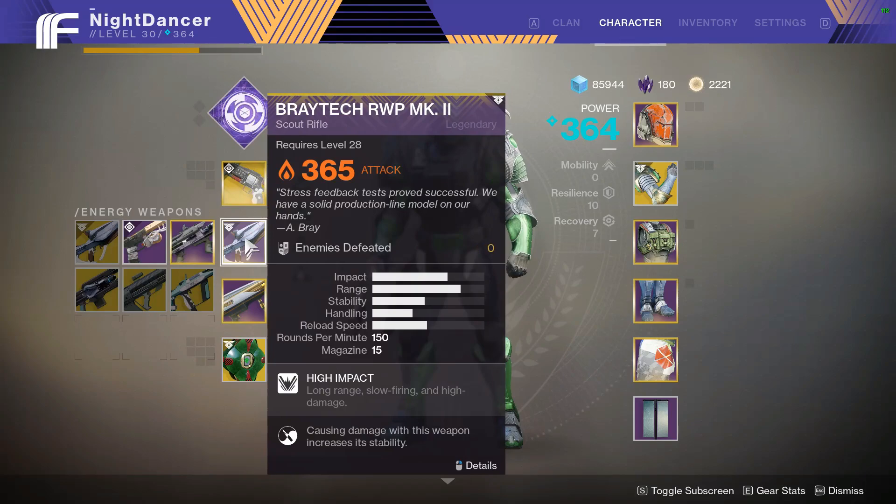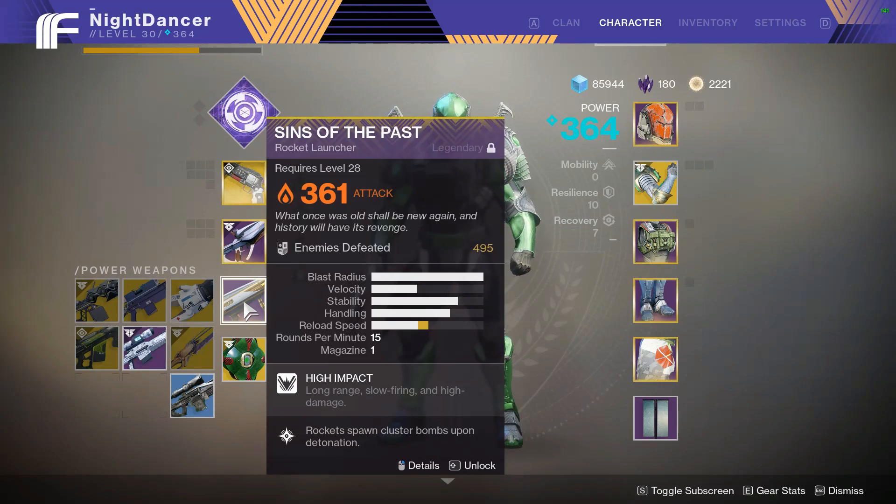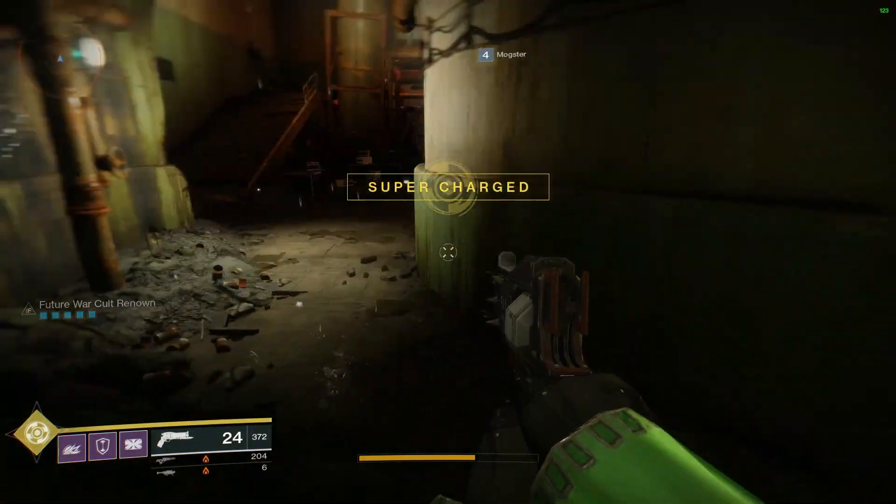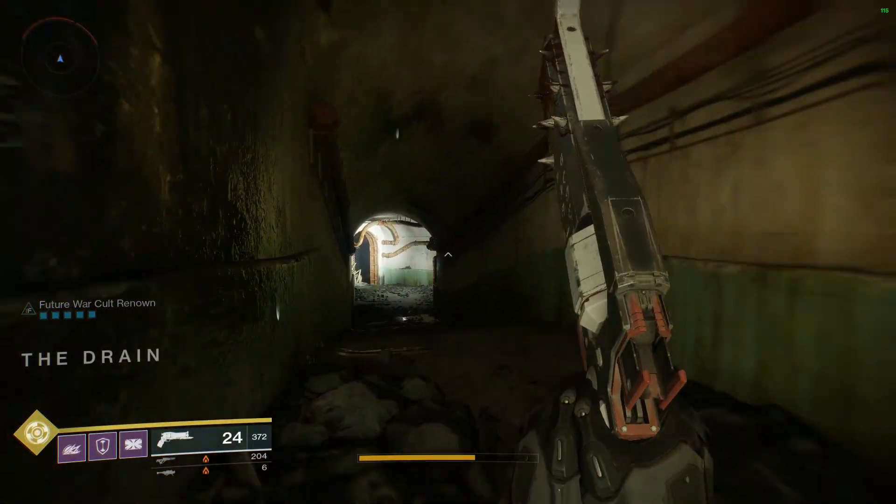For the long-range slot I've got Breach Light or Sins of the Past — no brainer. I don't think there's a better legendary weapon than Sins of the Past right now. Maybe the Escalation Protocol shotgun, but I'm not sure if that's exotic or legendary and I don't have it right now. So let's check how fast and easily we're gonna clear this Lost Sector on five renown.